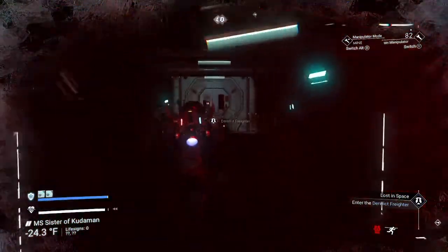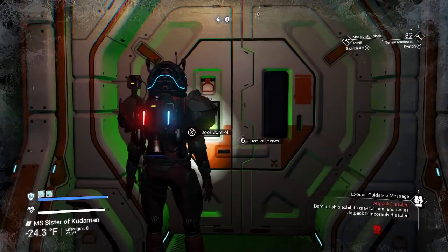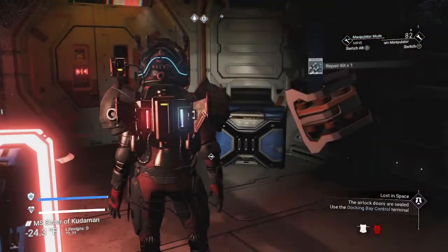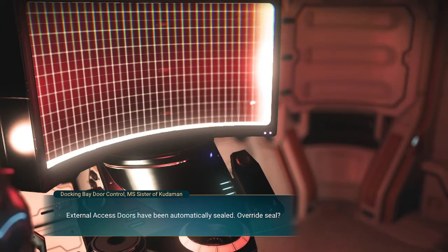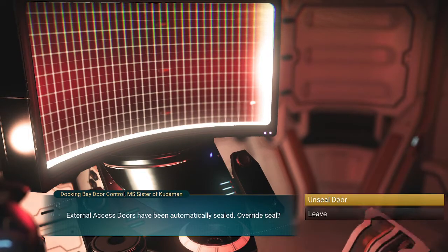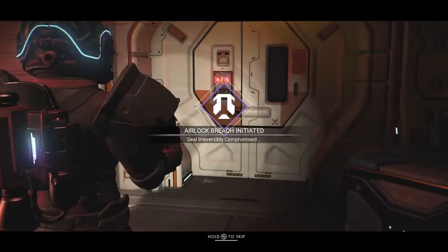If you want to go through and get all the stuff that's on here, you can. I always want to get my heater and my repair kits because my intention is to go across the galaxy to a new one someday, so I'll be able to fix my stuff. Pick up a couple extra supplies and open the door.